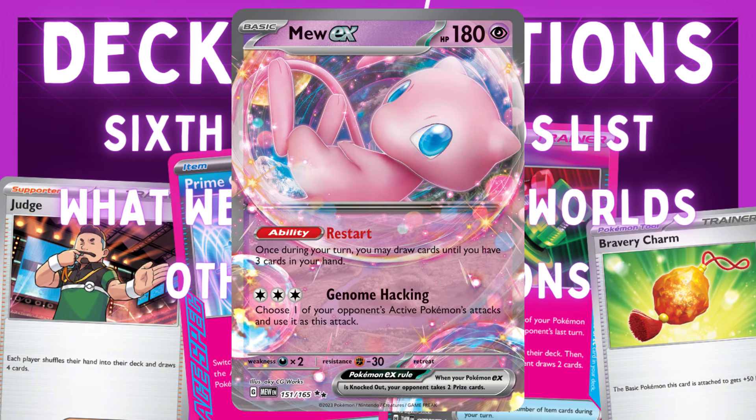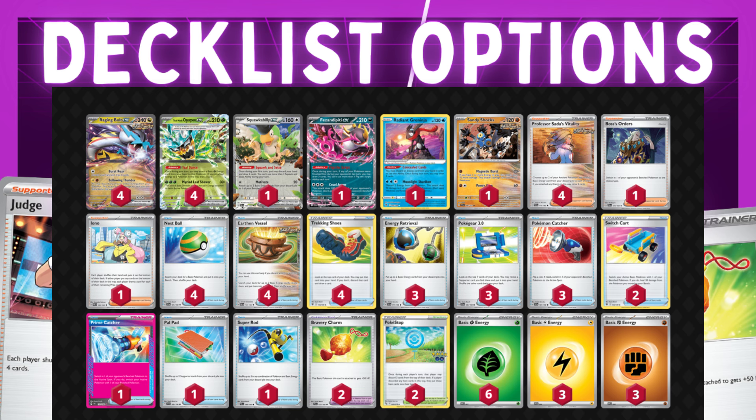You could also play Mew ex, which lets you draw up to three cards once during your turn. It also has an attack for three Colorless that copies one of your opponent's active Pokemon's attacks. That can be relevant because you can copy Mimikyu's attack, which puts seven damage counters on the active Pokemon. If we copy that with Mew, it not only knocks out the Mimikyu but goes through the effect of Mimikyu's ability — so it can be a pretty versatile option.